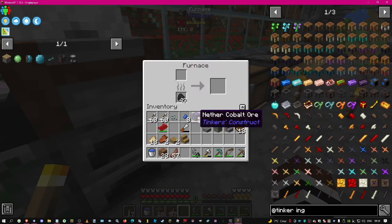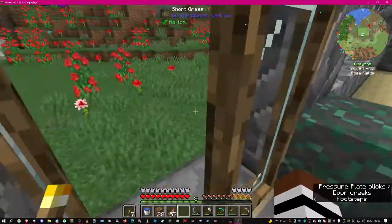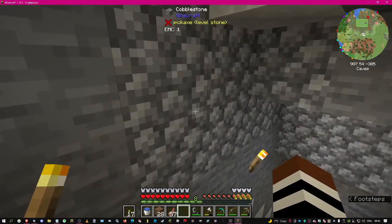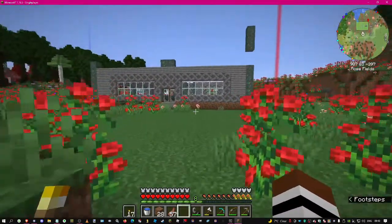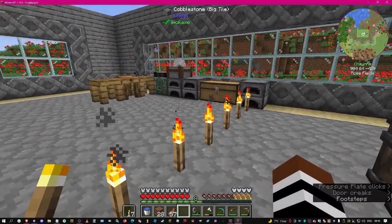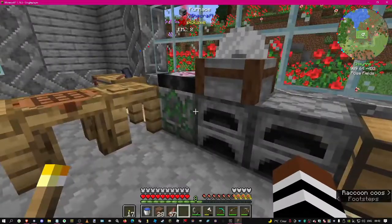Oh yes, there's a cave right here - it's a big old cave and we found copper. So at least now I can make the Tinker's Smeltery. So today it will be the Integrated Dynamics storage system and the Tinker's Smeltery. Let's go with that. For Integrated Dynamics we need the book - do I have the book on me? Yes I do.